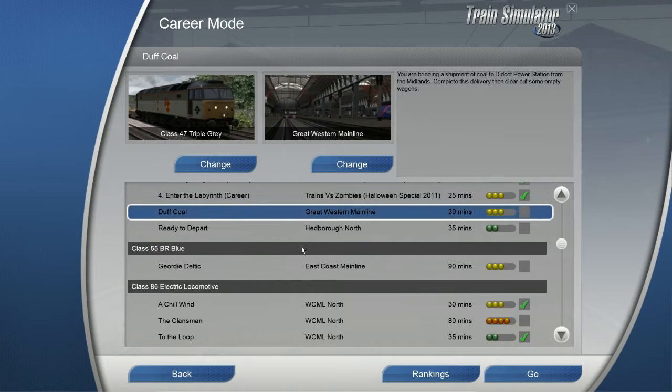Hey everybody, welcome to another session of Train Simulator 2013. Today we're going to play career mode. I have the mission 'Dove Coal' selected on the Great Western Main Line. The description is: you are bringing a shipment of coal to Ditka Power Station from the Midlands. We need to complete the delivery and then clear out some empty wagons — basically some freight moving coal. It should take about 30 minutes on medium difficulty. Let's go.